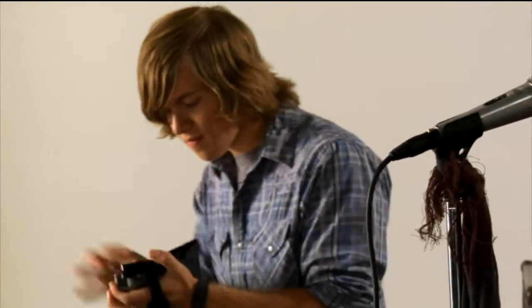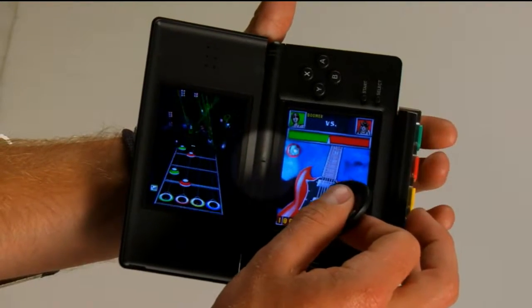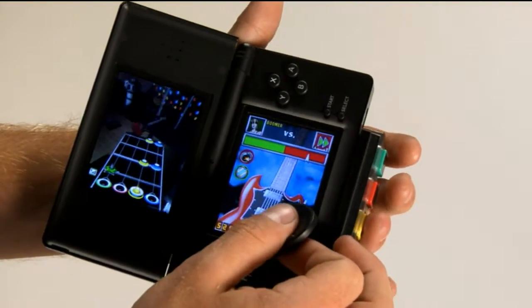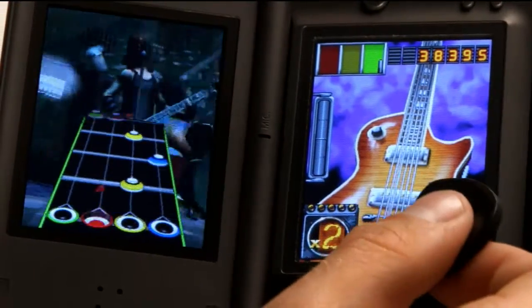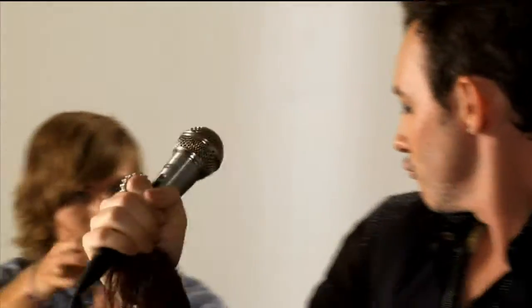Activate your star power by yelling 'rock out' into the Nintendo DS microphone. If you can't yell into the microphone, you can press any button on the control pad to activate star power — sometimes you just can't yell.